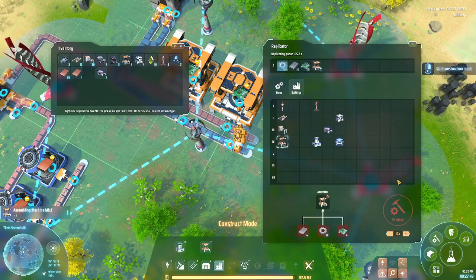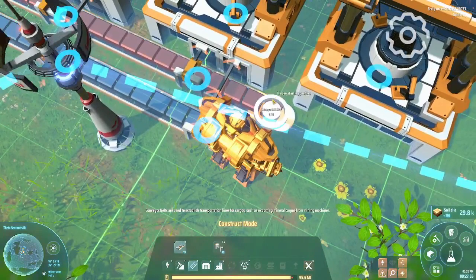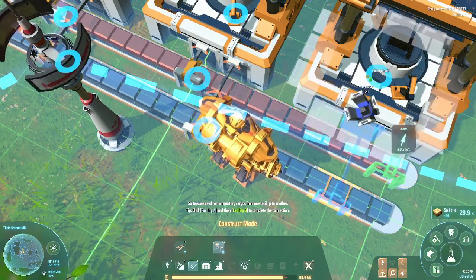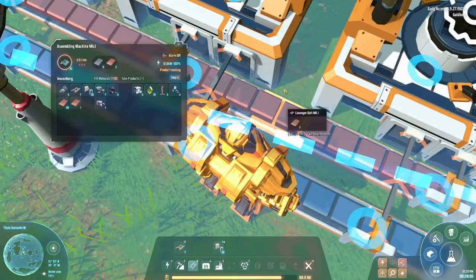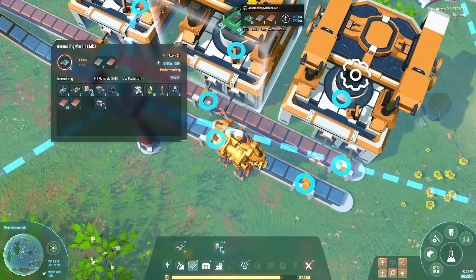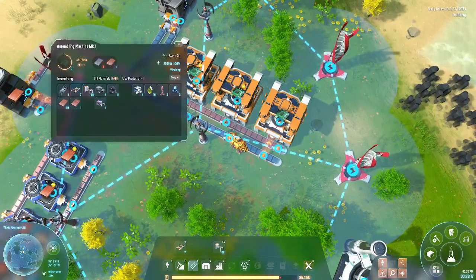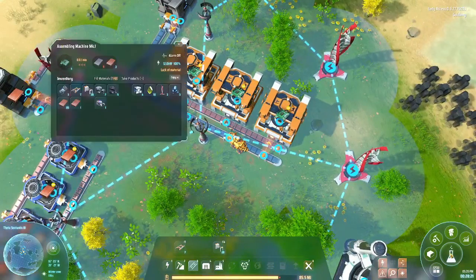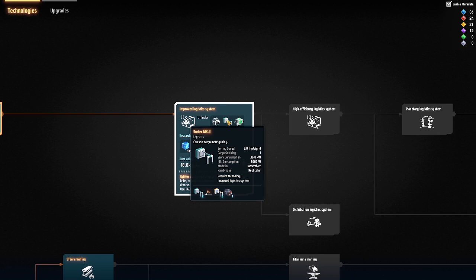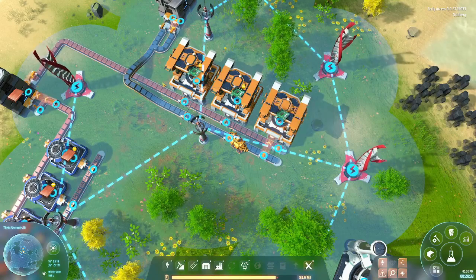We have seven of these - making them now. We need more research labs. We have got technologies that we need to research fast, because MK1s are not the fastest - there are MK2 and MK3. So let's get walking.